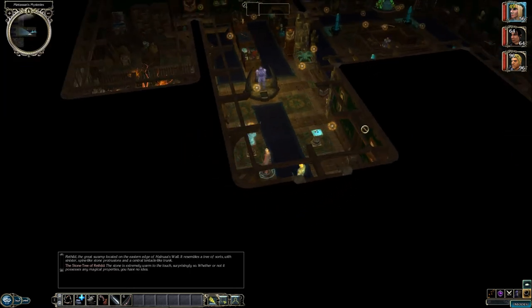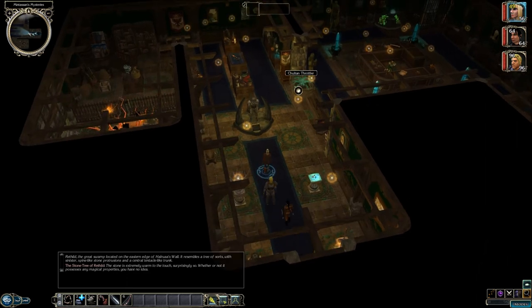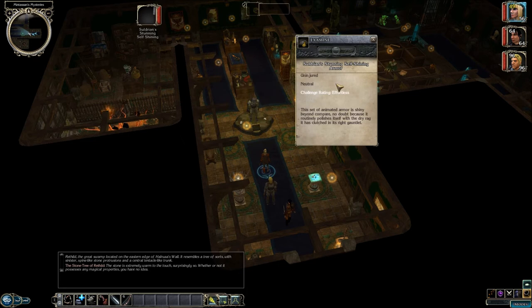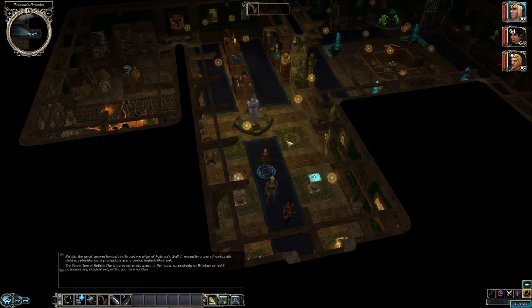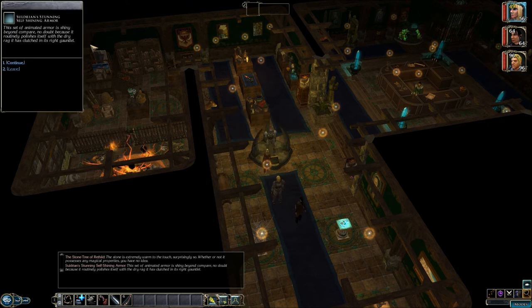Anything else around here? Chulton Throttler — so that's from the jungles of Chult, huh? Soldier in stunning self-shining armor. What is this thing? This set of animated armor is shiny beyond compare, no doubt because it routinely polishes itself with the dry rag it has clutched in its right gauntlet. And I don't think we can do sleight of hand on it.